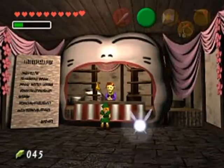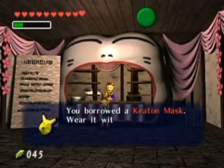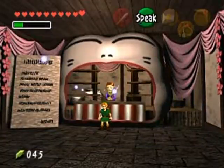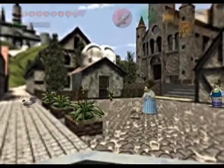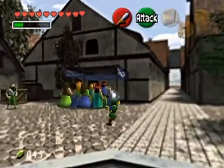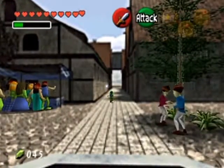The first mask that you are going to buy is the Keaton Mask — well, you get it lent to you for 10 rupees. So go over to Kakariko Village and talk to the guard that was guarding the Death Mountain Path.